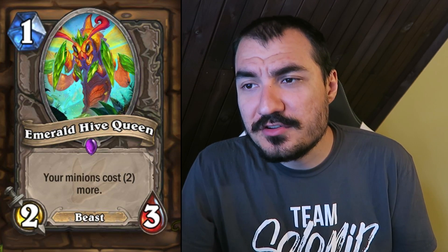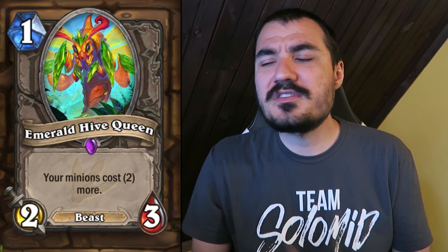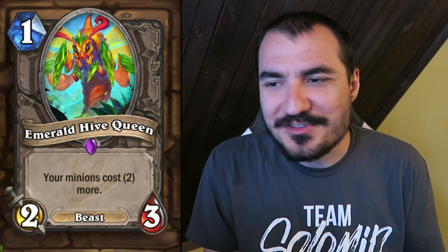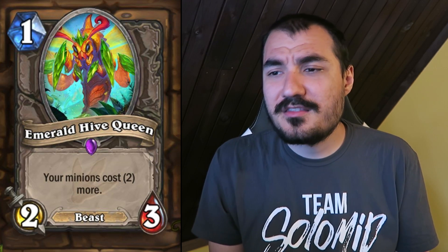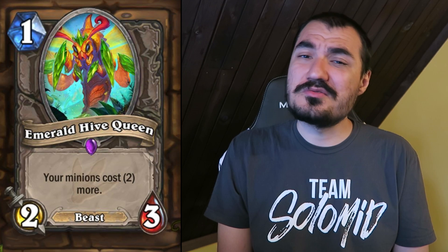Emerald Hive Queen: 1 cost 2/3 Beast. Your minions cost 2 more. I really like this card. It's going to be really good in control decks, particularly ones with a spell emphasis — like a lot of the Mage stuff. The classic 1-drop 2/3 is just super powerful, and it's also very important to realize it can't really be played in aggro decks. Well designed.